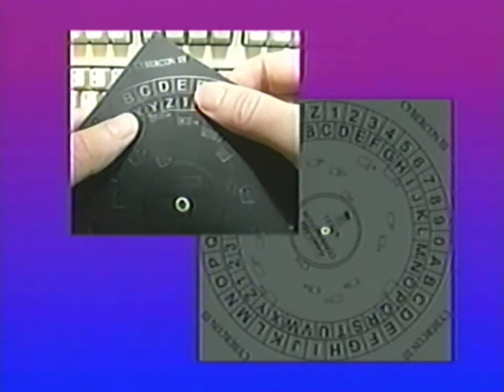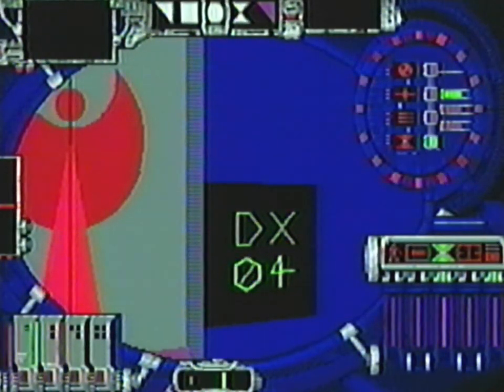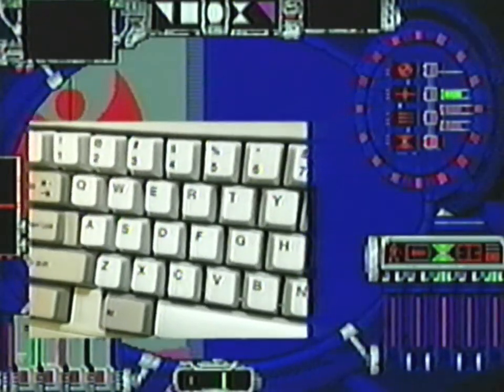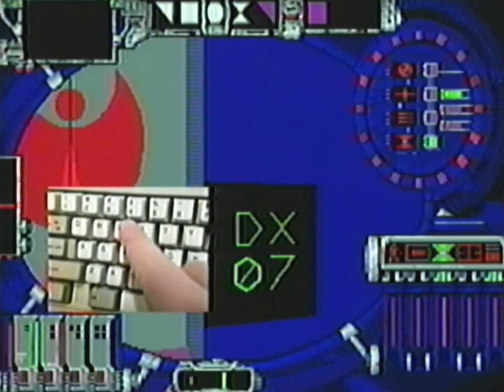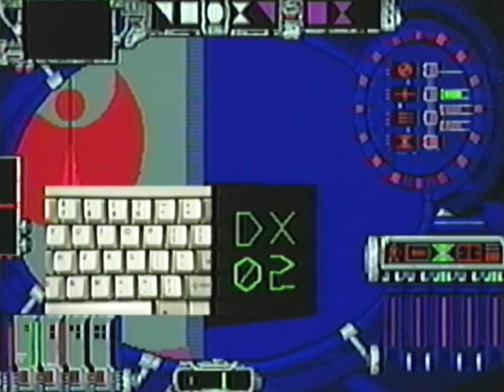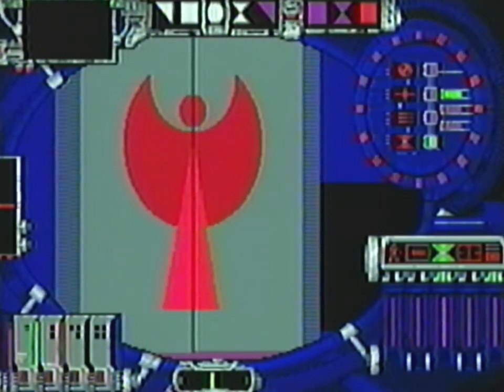The first two letters or numbers refer to the outer banks of the code wheel supplied with the game — line these up: first letter or digit on the outer wheel, second letter or digit on the inner wheel. The two-digit number below tells you which window on the code wheel to refer to. Type in the letter or number you find there. For each correct answer you're given a sonic key icon. For that door you require three correct answers. Press Return to activate the three-icon sequence and open the door.